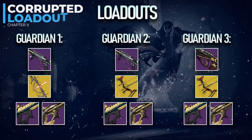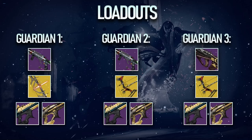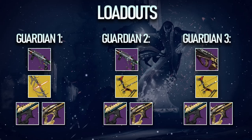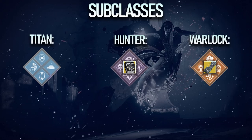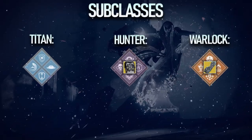The Corrupted loadout consists of two guardians running blinding grenade launchers, the Leviathan's Breath exotic bow, and linear fusion rifles of their choice, with the third guardian running a kinetic pulse rifle, Tiku's Divination, and a linear fusion rifle of their choice. Titans want to rock Bubble, Hunters want to rock Bottom Tree Void with Omnioculus, and Warlocks want to run Well of Radiance with either Aeons or Lunafaction Boots. For mods, Particle Deconstruction is a must-have here.